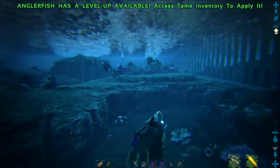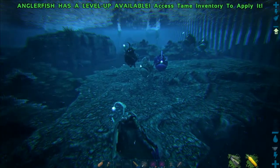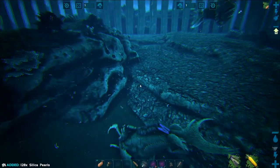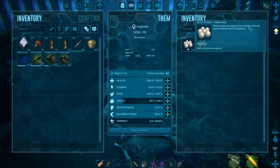They are very good swimmers, reasonably fast and also have a light source which helps in the night or dark areas of the seas. They are the best collectors of silica pearls, able to yield over 100 from a single clam.